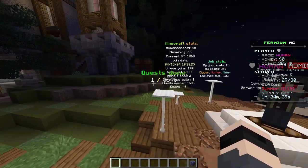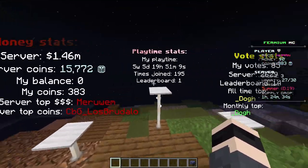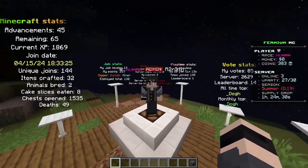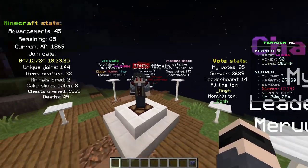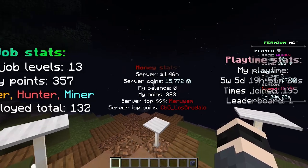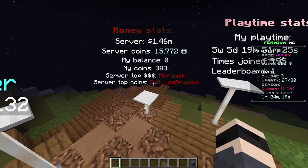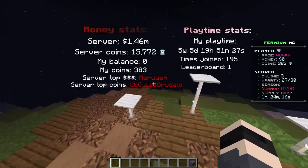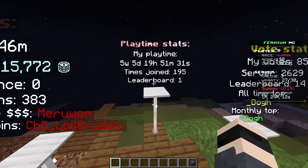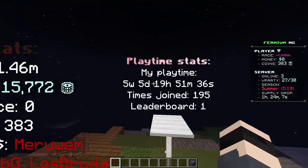We have a stats area if you like to compete — you can see a lot of stats and see the overall stats of your account or the server's. For example, you can see who has the top money: Meruven has the top money, and this player has the top coins. You can also see your playtime stats like how many times you've joined.